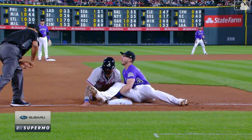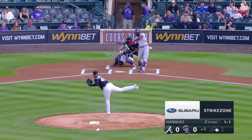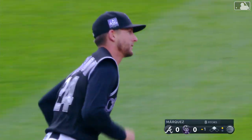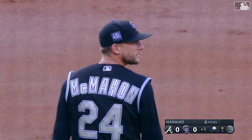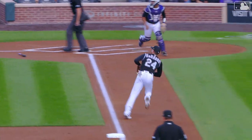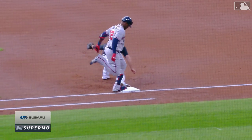Slowly tapped to third — bare-hand play at first! Oh man, what a play that was by McMahon! What a play by Ryan McMahon! As good as it gets — it really is. This is backyard baseball, this is him being a kid. It takes a funky hop, he goes to his right, uses the bare hand, throws off balance. This is something you do in your backyard — that is incredible — especially because it might bounce off the grass, but it hits the dirt so it picks up speed. Mac, that one's good!